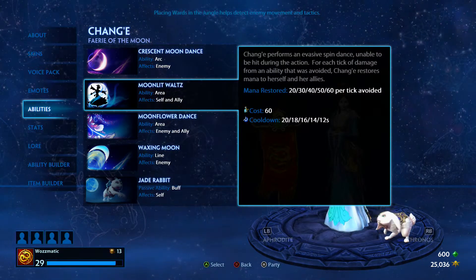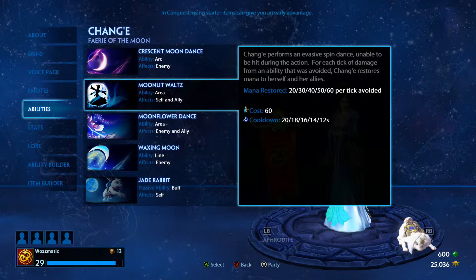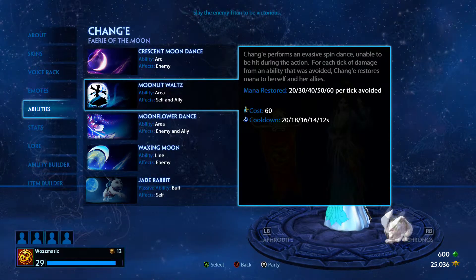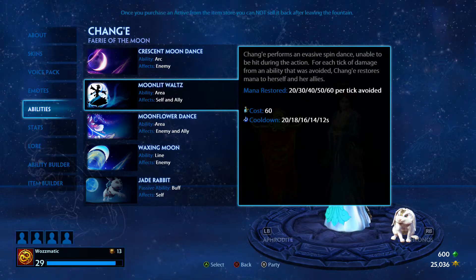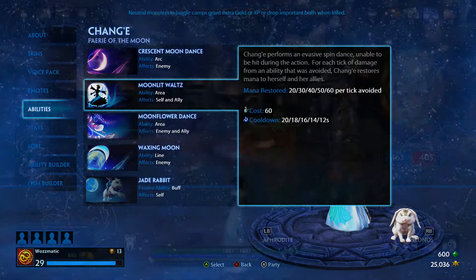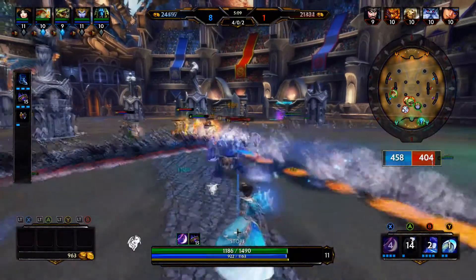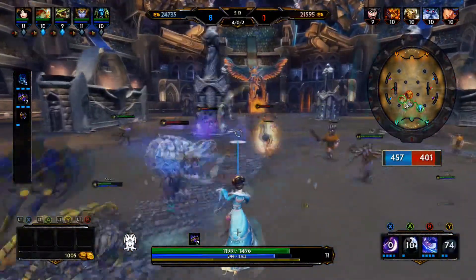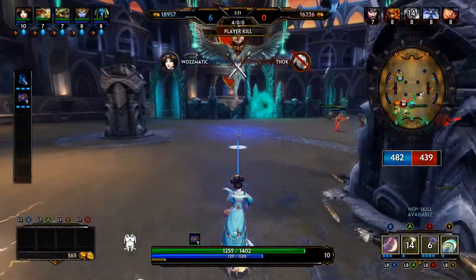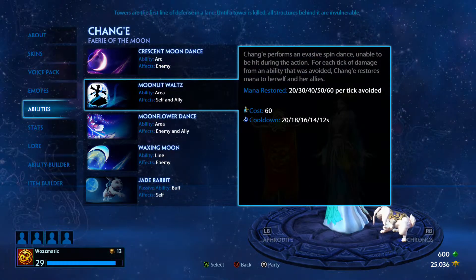Moonlit Waltz is one of the abilities I put points into very early on. Chang'e performs an evasive spin dance, unable to be hit during the action, and for each tick of damage from an ability that was avoided, Chang'e restores mana to herself and her allies. This is really useful for sustain. If you're up against Ymir or Hades with ultimates that drag you in or slow you, you just pop Moonlit Waltz, she'll spin through the air, and more often than not you can get out of that area of effect. It works against Ares too — if Ares pops his ultimate and grabs a chain on you, you can pop Moonlit Waltz. If somebody's hitting you for damage, you not only get out of trouble but can also regain mana for yourself and your teammates.